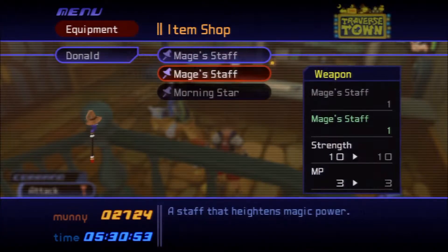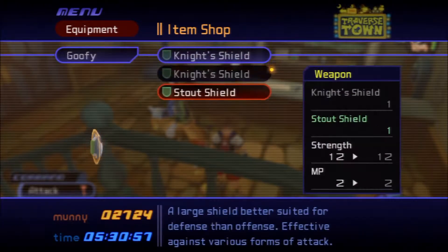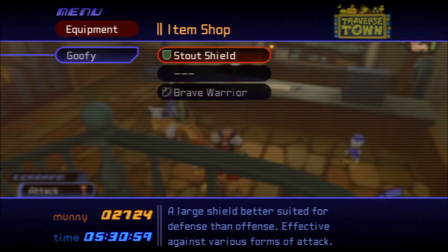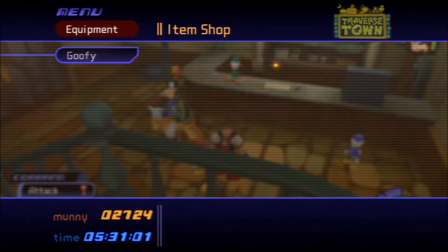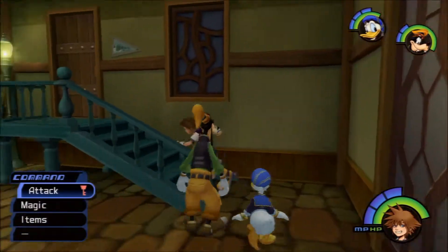So let's equip their new weapons before I forget. Look at that Stout Shield — I like that Stout Shield. I don't have anything else to put on Goofy, sadly. He'll be fine for now. Going out this way.